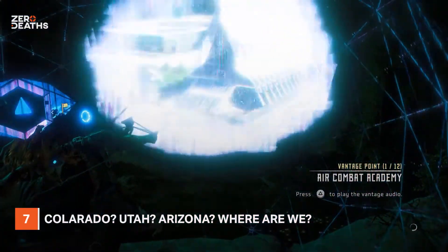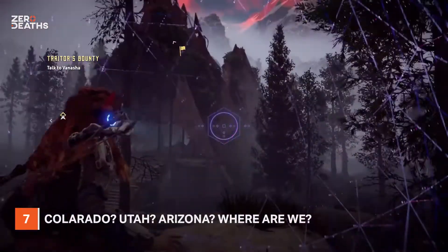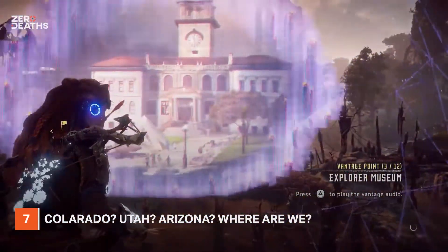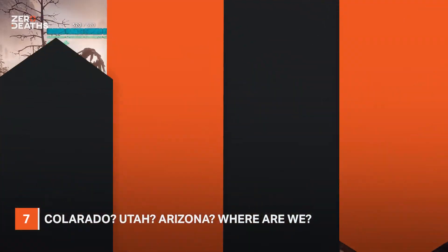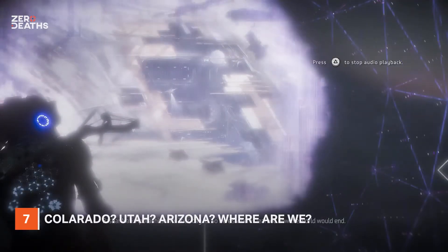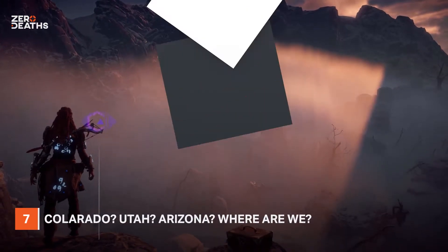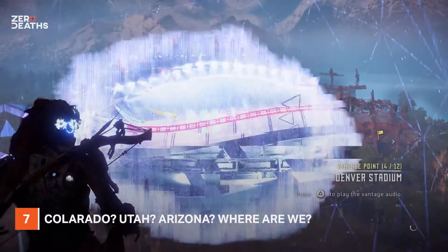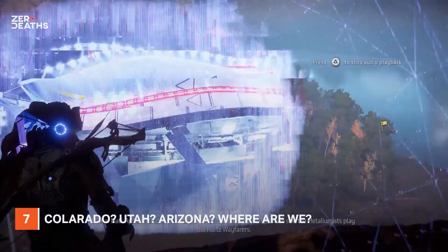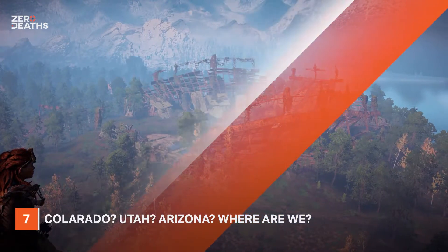Number seven — Colorado, Utah, Arizona, where are we? There's a reason they left fast travel somewhat out of the game, and that's to let you explore the environment in great detail. Given that the game occurs in the far future American landscape, there are still a few remnants of modern human life littered around. You can find Hallett Peak in the Rocky Mountains, the Cheyenne Mountain Nuclear Bunker, and even the Denver Broncos Stadium, while a number of landmarks throughout Utah and Arizona can also be found. The geography is all quite skewed, but it's a nice touch to retain these real-world places.